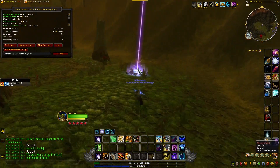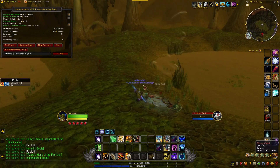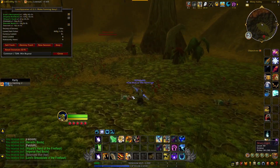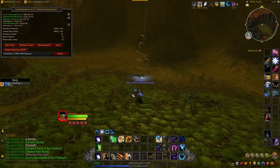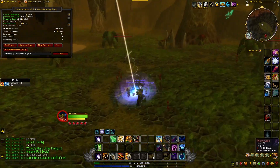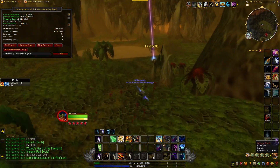I recommend doing this on a character with a decent speed set, and bring some speed potions as well — it's just going to make you kill faster. Seeing as this is a hyper spawn, they're just going to continue to spawn, so as with any farm, the faster you kill the mobs the more gold per hour you're going to make.